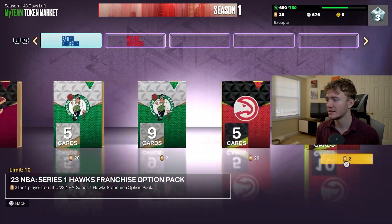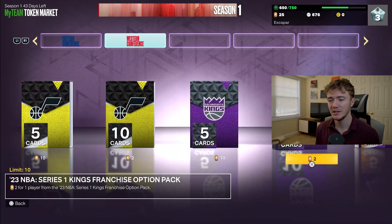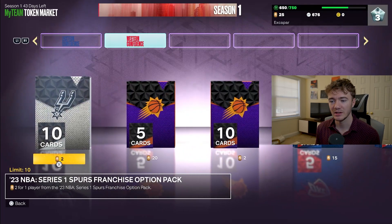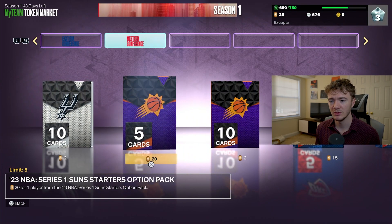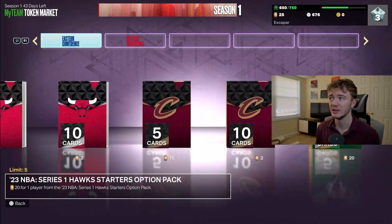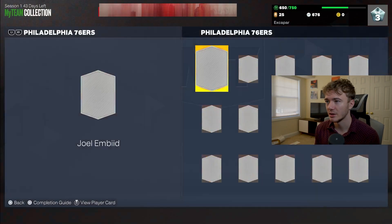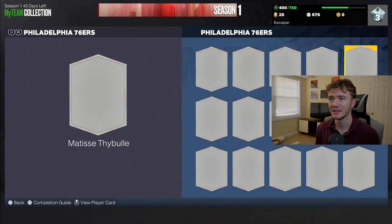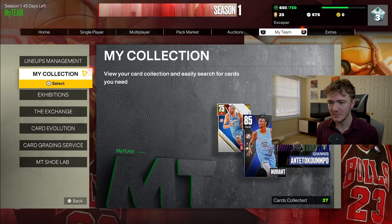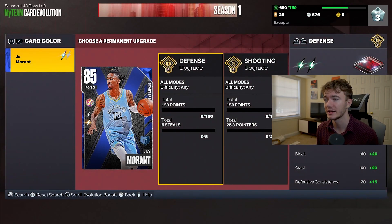The token market just has option packs in each one from the series one packs. That is actually pretty interesting. So you choose one of ten, one of five — that's pretty interesting for each one of these cards. I don't actually know much about any of these seasons. I haven't unlocked the auction house either, so we can't look at it. But it is pretty interesting to see it. We've also gone ahead and done one evo on John Morant, and we're stuck here on the second one.